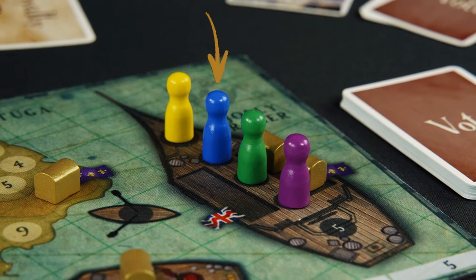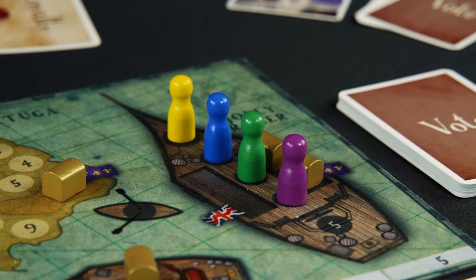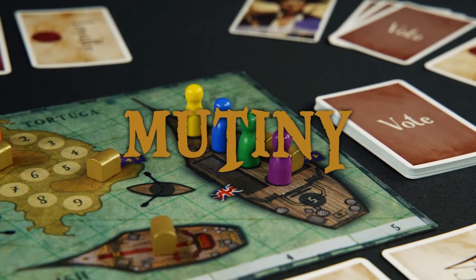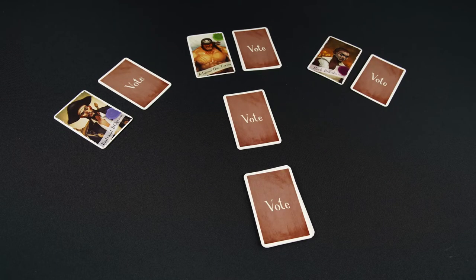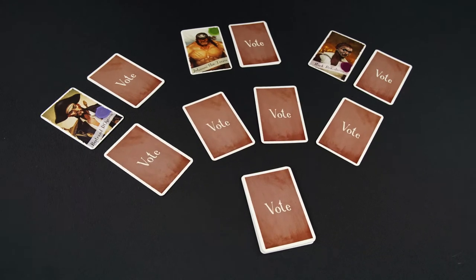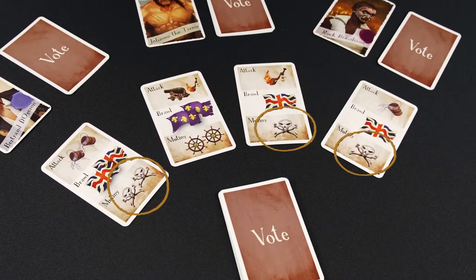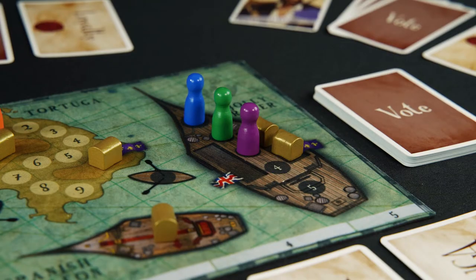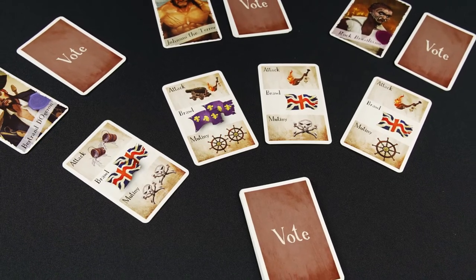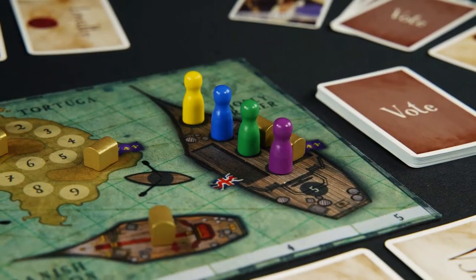The player second in line on a ship is that ship's first mate. On their turn, first mates can call for a mutiny as their action. When this happens, all players on a ship except for the captain put in one vote card, and one is added from the deck. A majority of crossbones sends the captain to Tortuga and lets the first mate become the new captain. In the case of a tie or a majority having a helm, nothing happens.